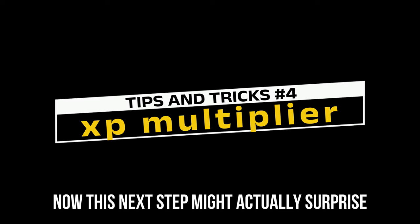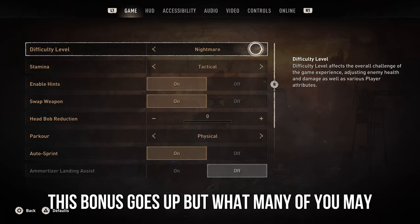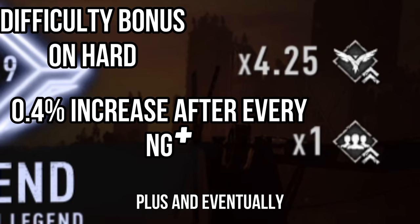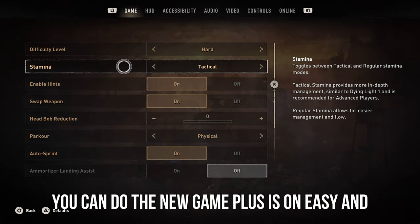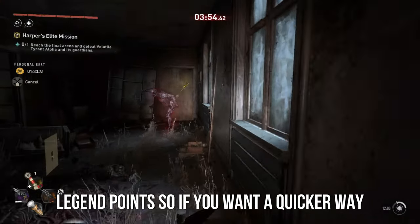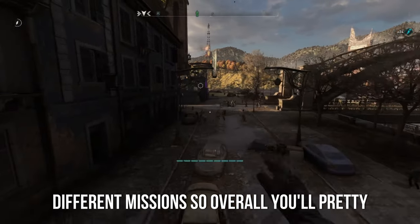This next tip might actually surprise veteran players. If you go to your skills and look at almost the top right of your screen, you'll see a difficulty bonus. A lot of you know that if you increase the difficulty of the game, this bonus goes up. But what many of you may not know is that every time you do a new game plus, this bonus also goes up. Measuring from the hard difficulty, it'll go up by 0.4% every time you complete a new game plus, and it'll eventually cap at 4.25. You can do the new game pluses on easy and then switch to hard and that's what it'll be. But on nightmare, it is 10.25, meaning you'll be getting over 10 times the amount of XP you'd usually get. This is great considering there is a level 300 on legend points. If you want a quicker way to level up, this is the way to do it. It also gives you another reason to replay the game, make different choices, look at different outcomes, different cutscenes, and do different missions — you'll pretty much be having a blast.